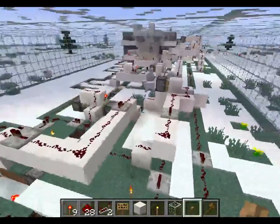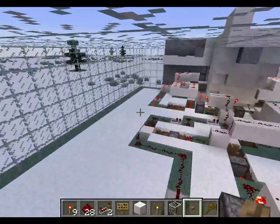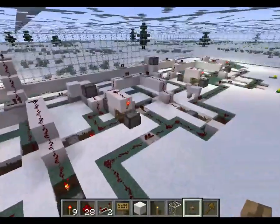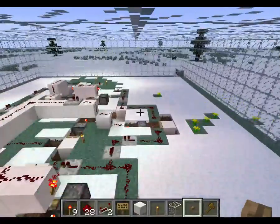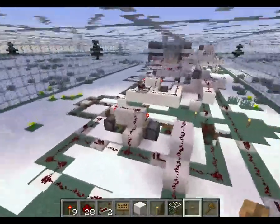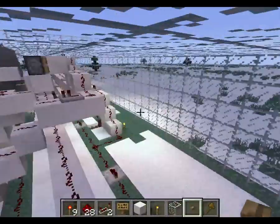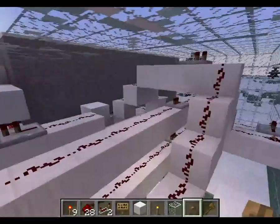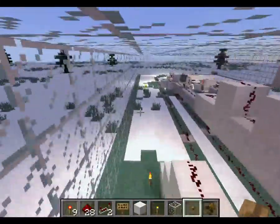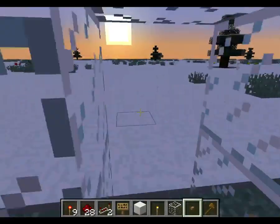Hello everyone, welcome to my Minecraft video. Now if I get enough likes I will show how to build this. It is, as you can see, quite a complex build, but it's quite easy to do once you follow the steps. Basically what it is — I will show you — it is a combination door lock.